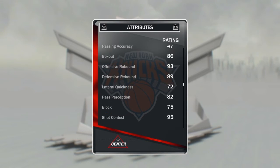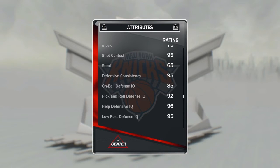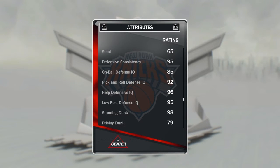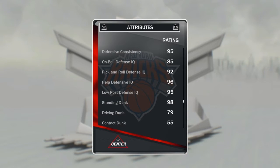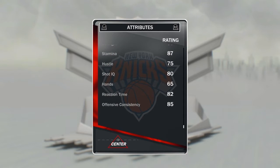Box out, offensive rebound, defensive rebound all in the high 80s low 90s — loving it. Pass perception is an 82 which is good as well. Shot contest and his defensive stats are at 95 — on ball, pick and roll help defense, low post. Even the standing dunk is a 98. Driving dunk is a 79 which is okay. He has a 70 speed which I do like. Speed with ball is super low, don't like that. Strength is an 80, I think he should have more strength but it's 2K, whatever.